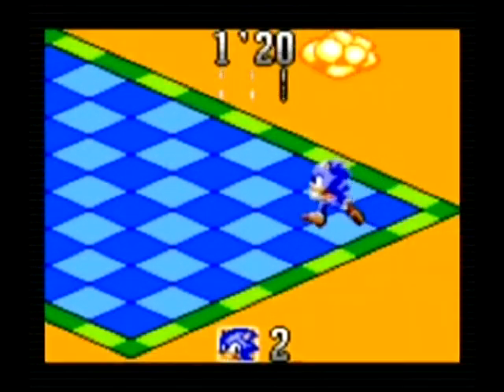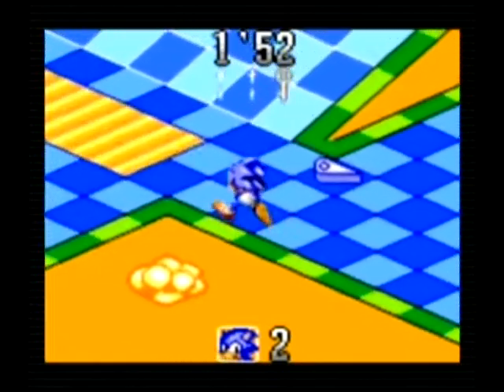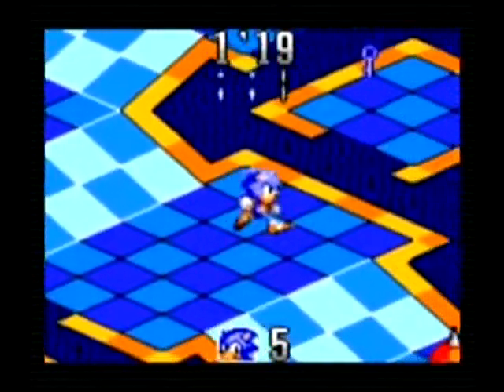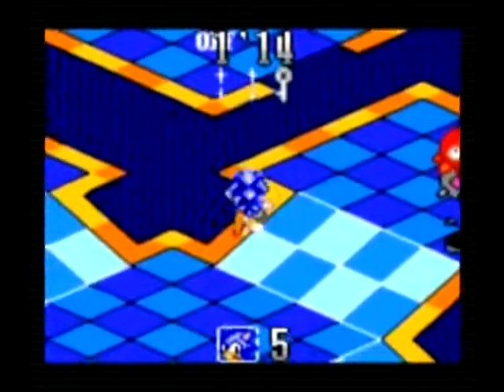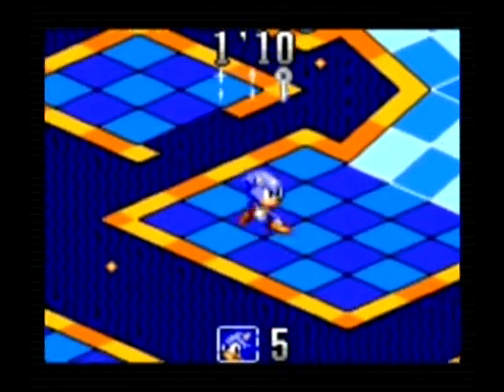Since you can't run or jump, your options boil down to either walking or using the spin dash to bounce all over the place. The spin dash also happens to be your only means of attack, which you'll have to use in order to obtain certain keys from enemies. For the most part, keys are out in the open — you just have to find them and pick them up. In a few cases, some keys are held by enemies and you'll have to kill them to free the key.